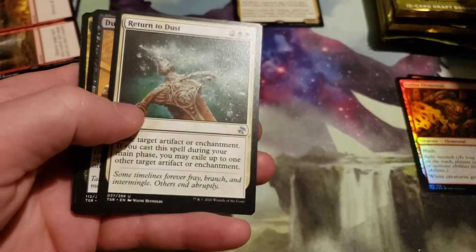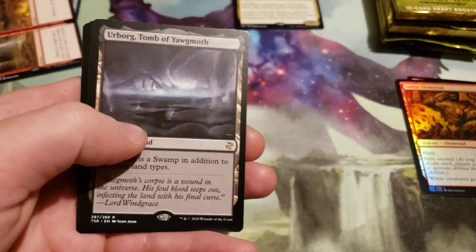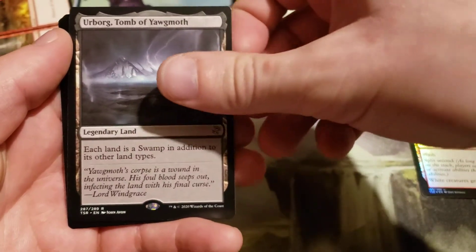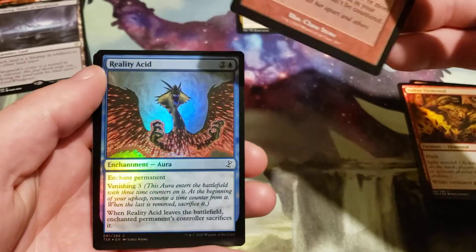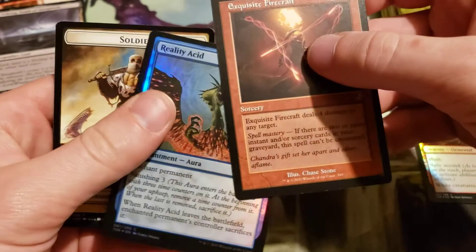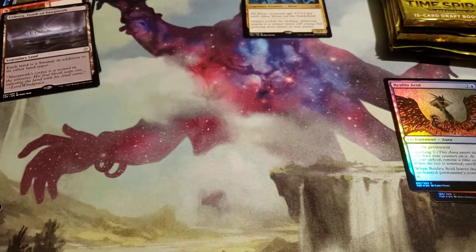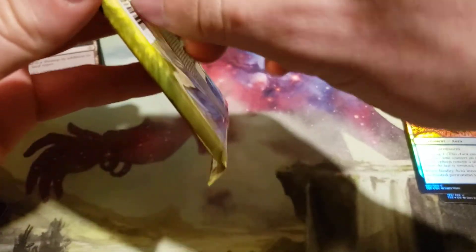What's that in the commons? Harmonic Sliver. Urborg, Tomb of Yawgmoth. An Exquisite Firecraft for our Time Shifted, and a Reality Acid Foil. There seem to be a lot more foils in this box than the last one. I got to pick this one out at the store, so I'm glad I picked this one.